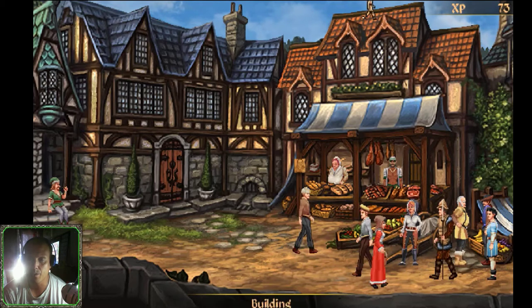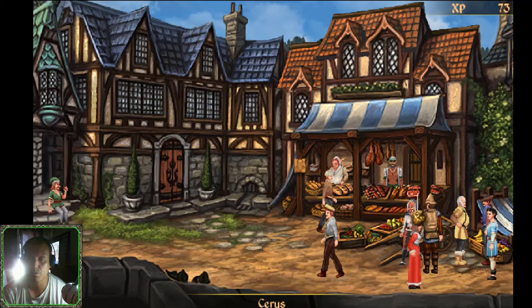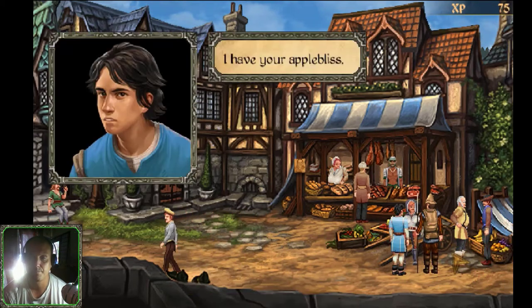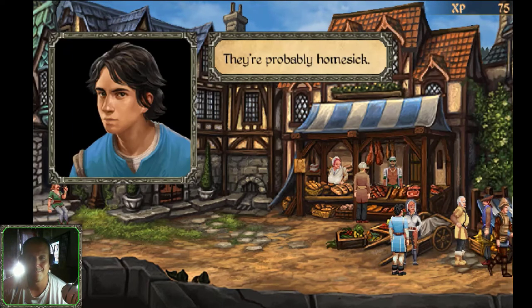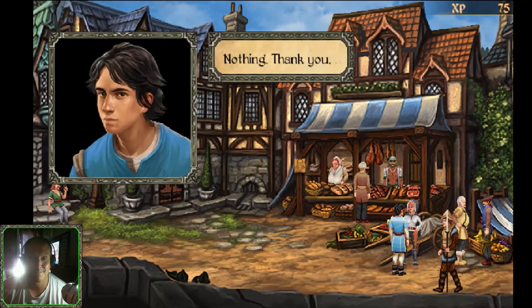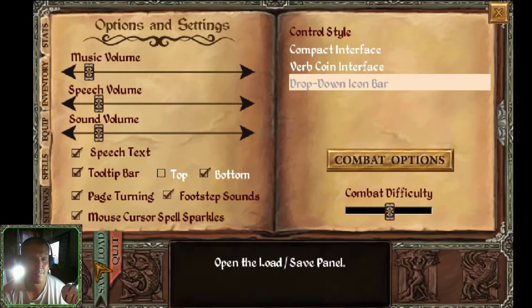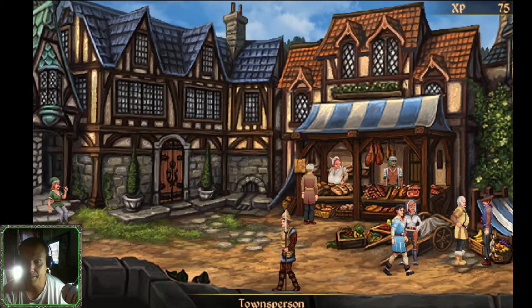Sarris, I have a word for you. We hand the Apple Bliss over to Sarris: 'I have your Apple Bliss.' Sarris responds: 'I'm impressed. As promised, here's the fruit from the screaming tree. I shouldn't have bothered to be honest — they taste a little sour, they're probably homesick.' Thank you. Save the game as 'Apple Bliss Mission.'